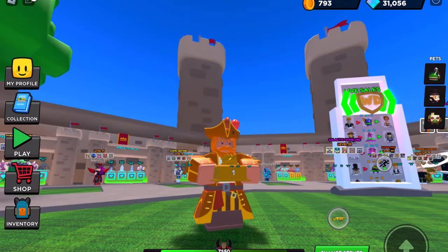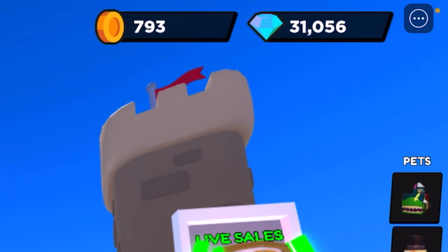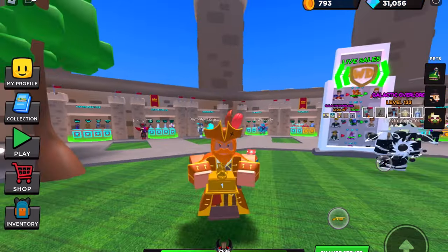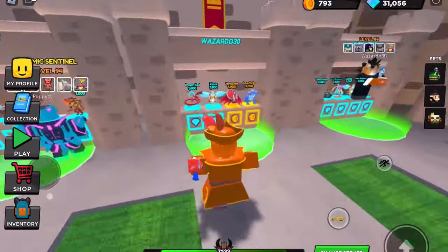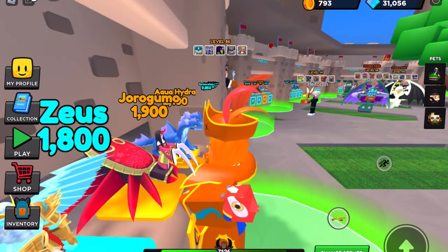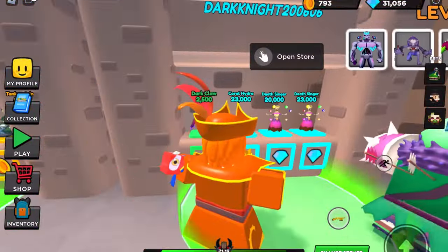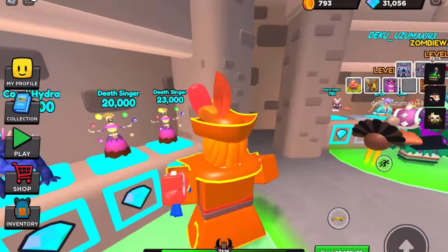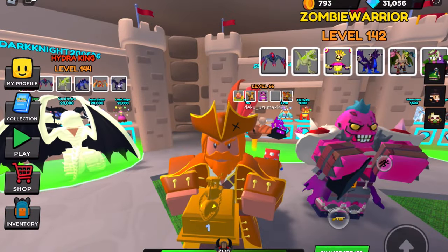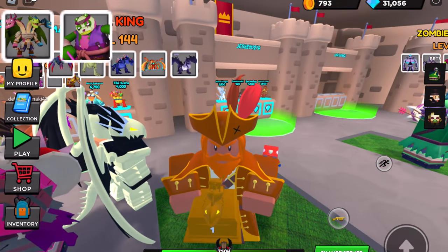The marketplace is one of the ways where you can grind gems and coins. Before, I used to have like 1,000 or 2,000 gems, but when the marketplace came out, look — I now have 31,000 gems. That is a lot of gems! You can also sell towers for Robux. This is my stand — I have a Coral Hydra, a few Singers, and a Dark Cloth for Robux, which is a really good way to get some Robux and gem deals.